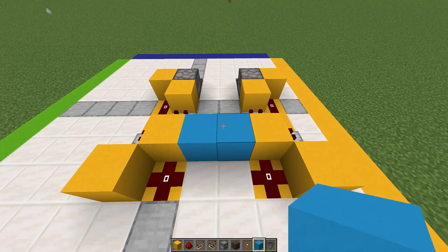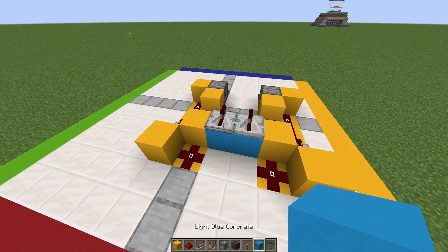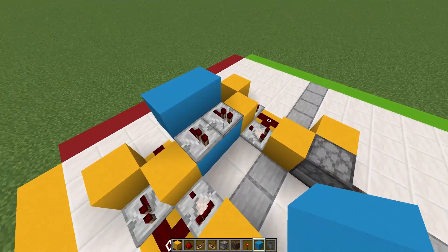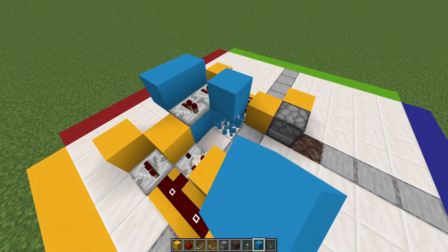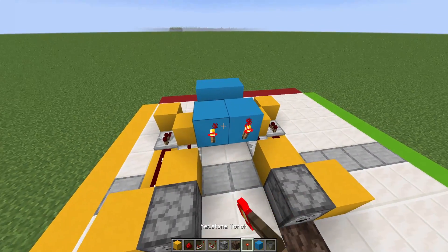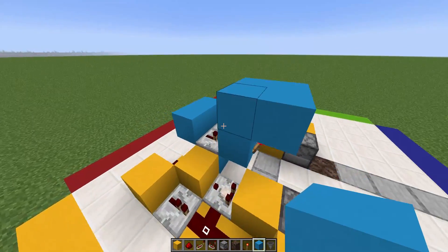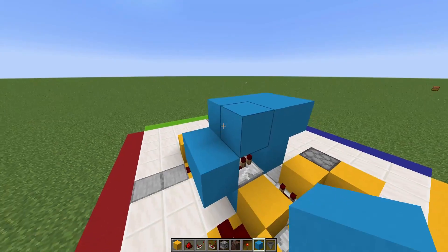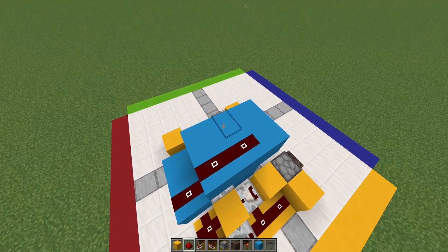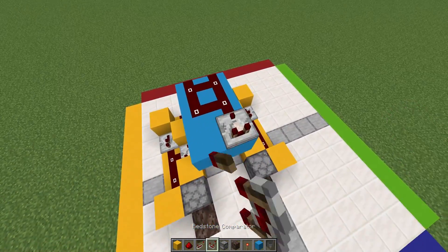Over here in the middle, you're going to place two blocks with a repeater on top going forward towards the droppers, a block right behind the repeater, then a block in front of the repeater — break that. Then two redstone torches like so, and two blocks right on top on both sides, and one on top of the repeater. Then add three pieces of redstone dust on both sides, and a comparator going forward.